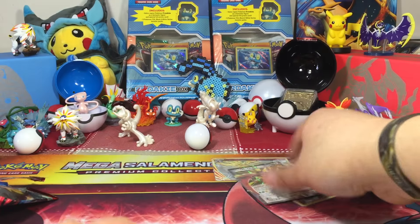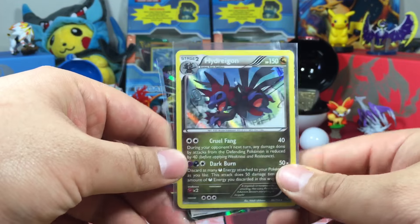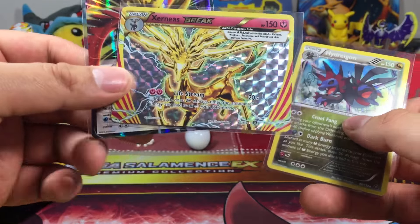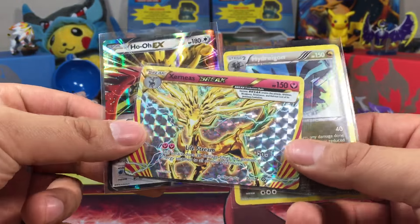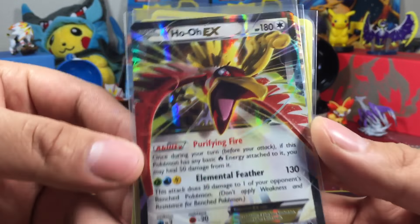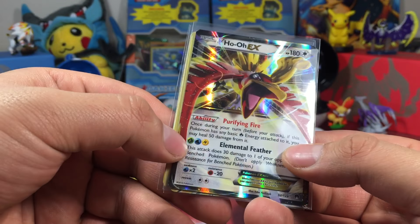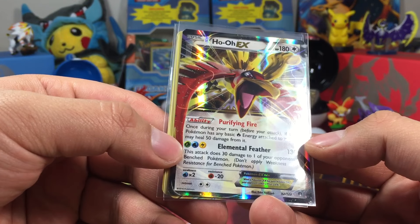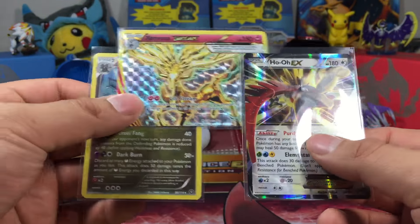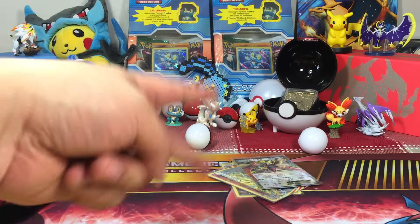So in today's pulls we got a Hydreigon Holo. Xerneas was the first one to come out of the packs. Look at that Xerneas. And of course we got the Ho-Oh EX — not really a fan of this. Like, do you really need all those energies to attack? That's a lot of energies. But yeah, thanks for watching. Donut Dudes here — please drop a like, subscribe if you haven't already, and have yourself a wonderful day or night whenever you decide to watch this. All right, thanks!